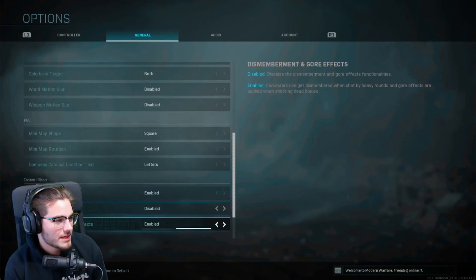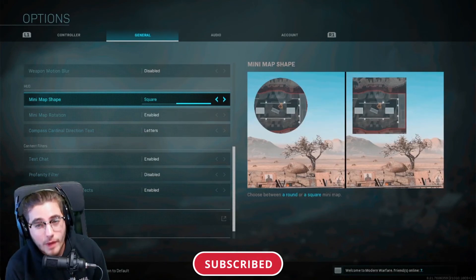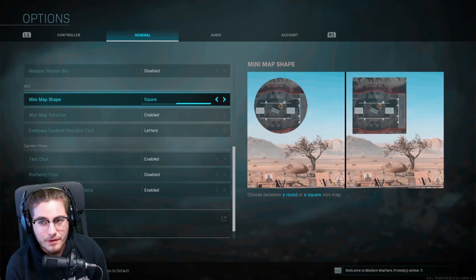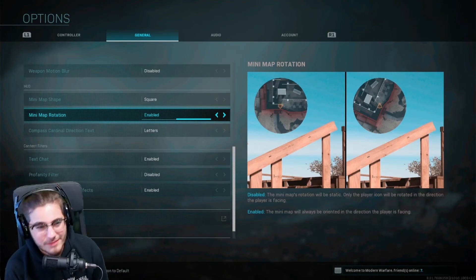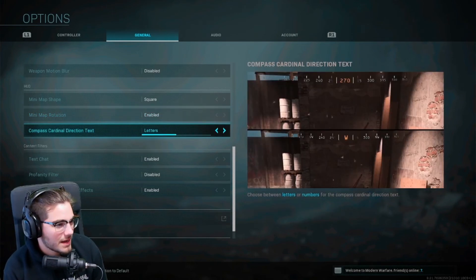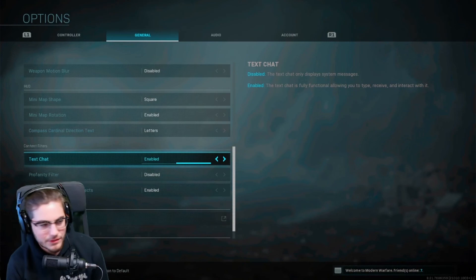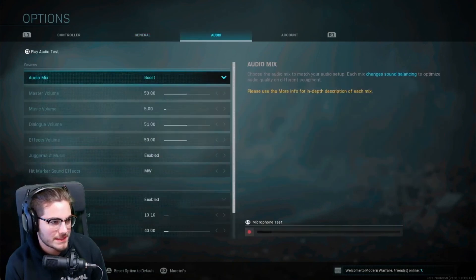Mini map shape is another extremely important setting — have it set to Square. You get more real estate and can see enemies on the sides that a circular map would cut off. For mini map rotation, have it enabled so your map rotates to face the direction you're moving. Compass is personal preference — I keep it on Letters.